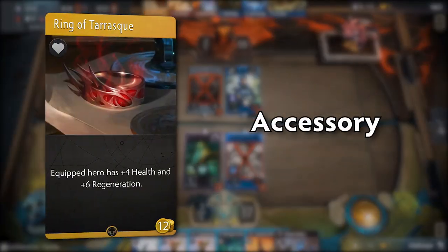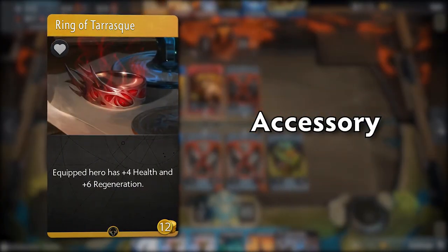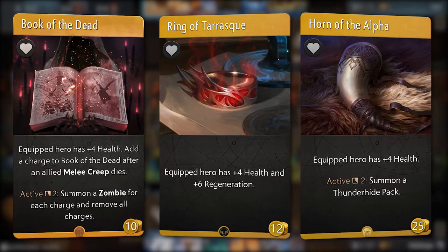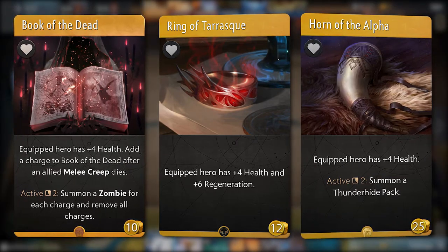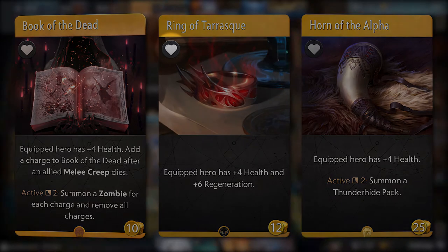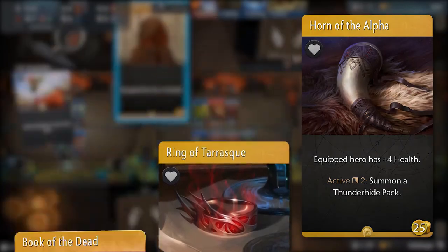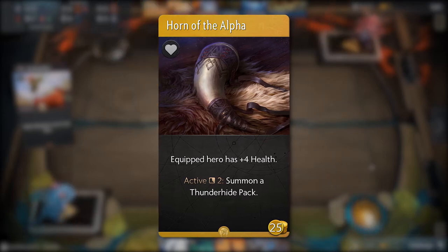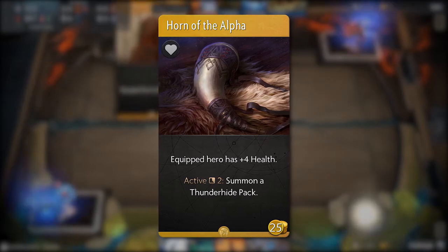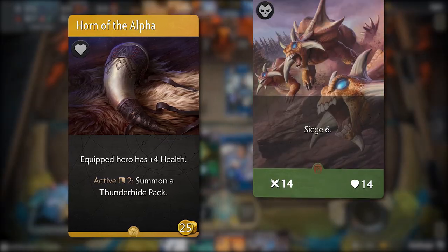Lastly we have the accessory slot items. These items also improve survivability, but instead of providing armor they provide more health. Most accessories also provide useful active abilities. They are represented by a heart icon. Let's take Horn of the Alpha for example.